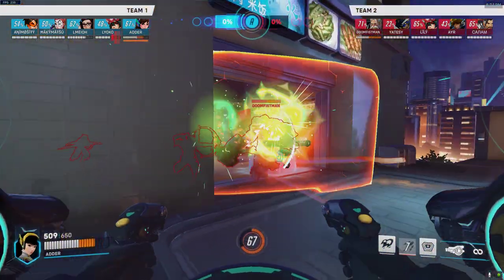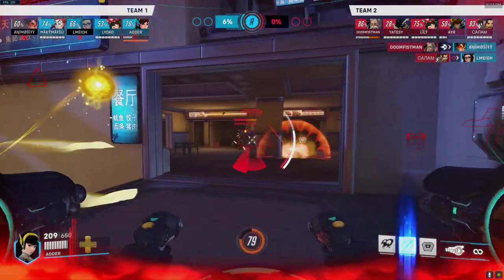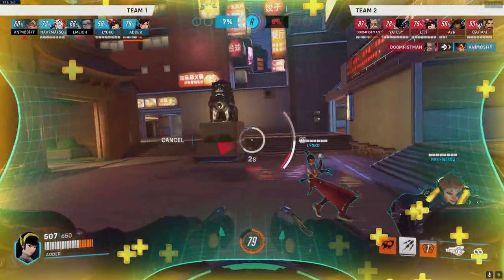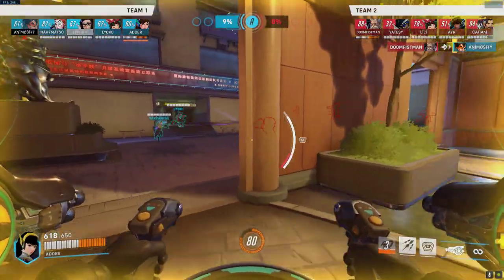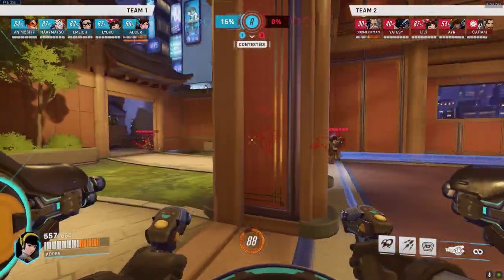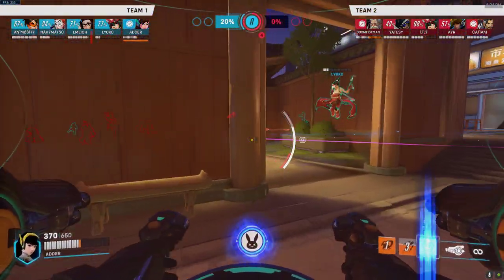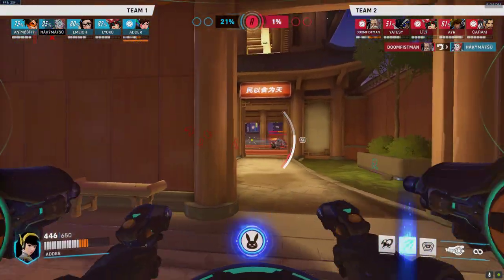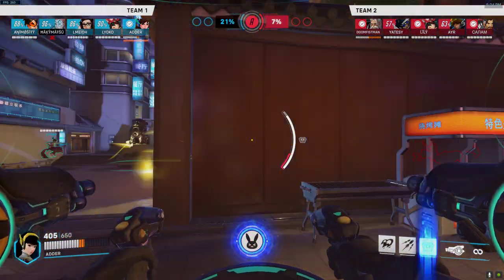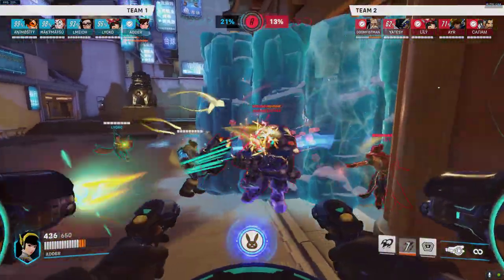Rein tries to fight me at point blank, which isn't a bad choice per se, but I have missiles up which means I do massive damage — 217 DPS burst. I'm shooting him in the head while firing missiles and he takes way more damage than expected. She melts. I sit on the point trying to drag out the fight, using DM to get back to my team. Rein charges in again — I step out of the way and blow up the shield as fast as I can. Dragon comes out, but I see Rein's shield is extremely low, so I pop D.Va Bomb into the room.